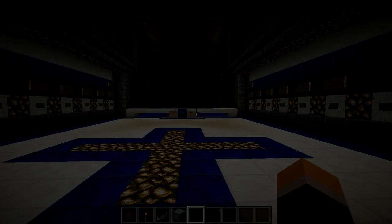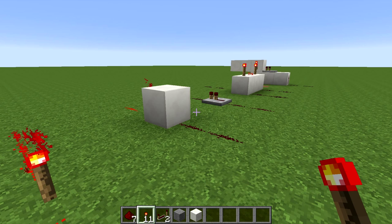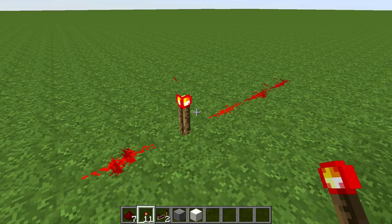Here are some of the things that are used to build the adding machine. The first one is the redstone torch. It's basically always on and it provides power to a redstone line. If I remove it, the redstone line is unpowered.